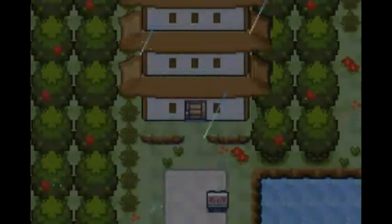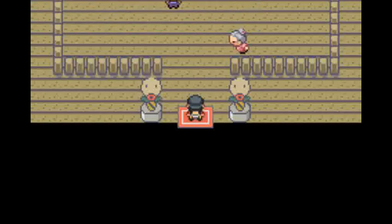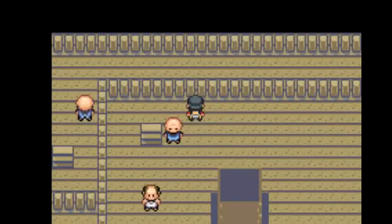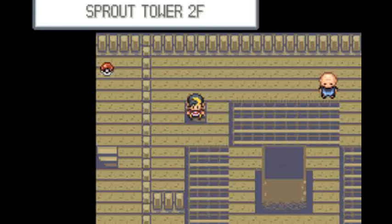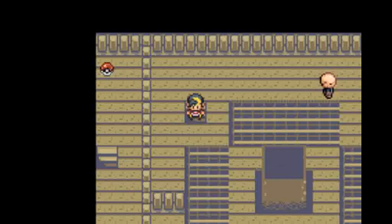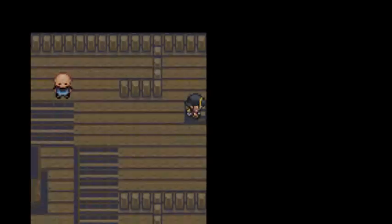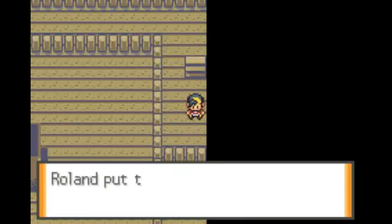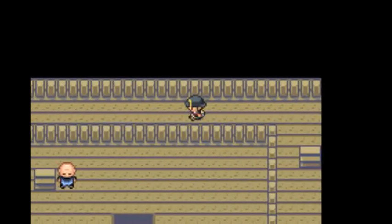And now we're going to go through Sprout Tower. For those of you playing HeartGold and SoulSilver, you have to go through Sprout Tower before you go to the gym. However, in Gold, Silver, Crystal, and Liquid Crystal, I assume, you can go straight to the gym before Sprout Tower. And we have an escape rope — that'll be useful sometimes.